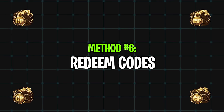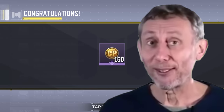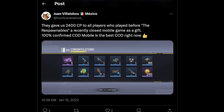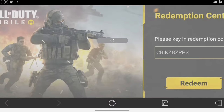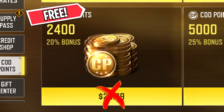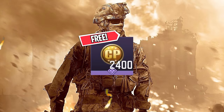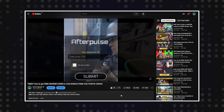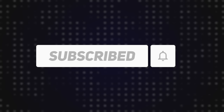The next way to get some free COD points is by using redeem codes. You might think redeem codes give you trash rewards, but sometimes you can find codes that give you COD points. For example, back in 2022 you could get 2,400 COD points from the After Pulse and Respawnable redeem codes completely for free. These events happen out of nowhere, so you have to stay up to date with the community. I make videos when these kind of redeem codes are available, so make sure to subscribe.